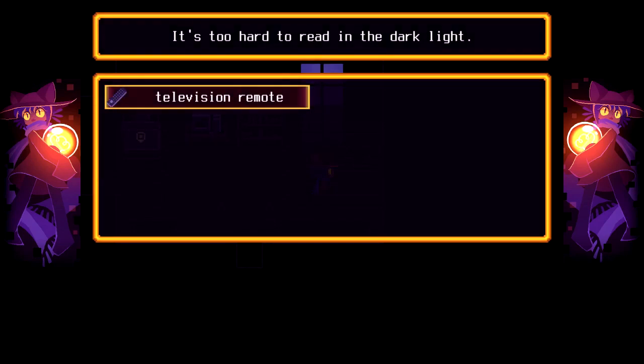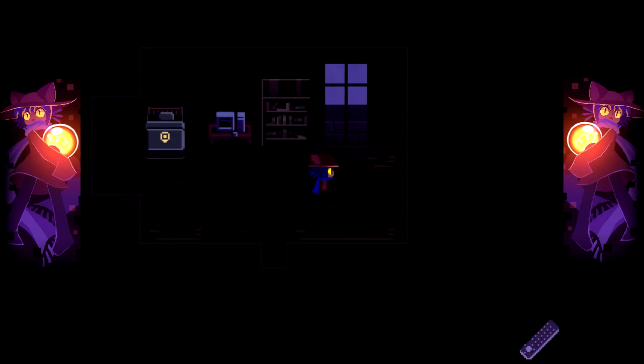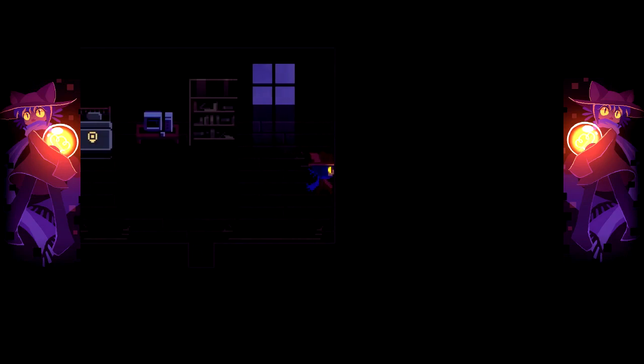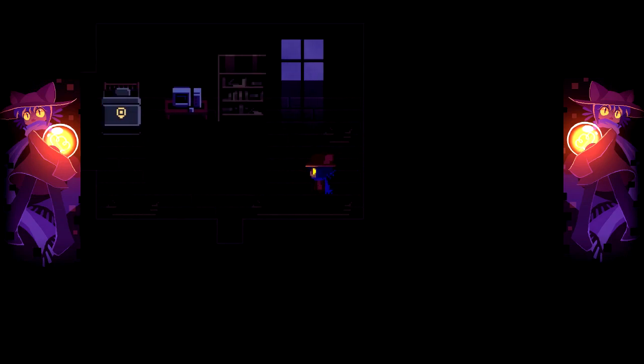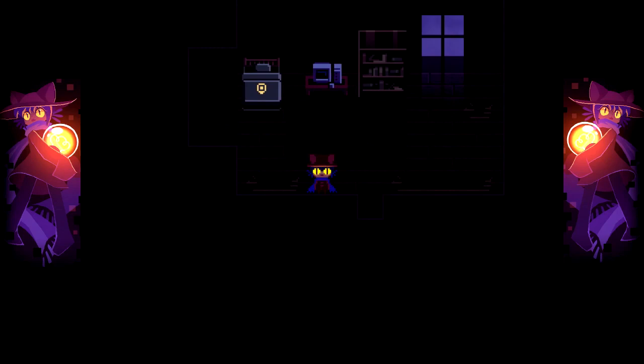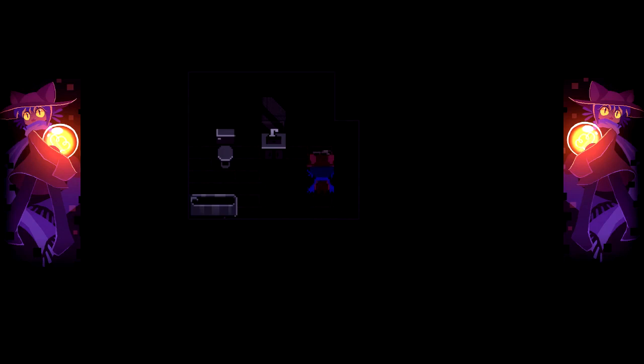Now we have an inventory. It's too hard to read in dark lights. Televisory remote — now it's active. I'm having a hard time even seeing where I'm going. I don't know if the game is supposed to be this dark. I didn't even know there was a door right here — I honestly just went to the left.